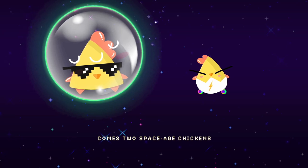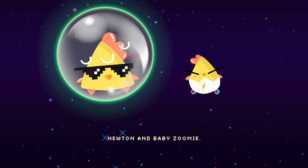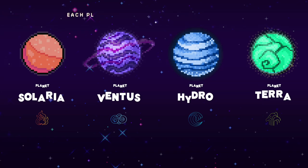The game's heroes are a couple of space-age chickens, Newton and Baby Zoomy, who are roaming the galaxy with a mission to restore energy in multiple ways. It's a vibrant and challenging environment, with a multitude of worlds that each provide new problems to be solved with increasing complexity.